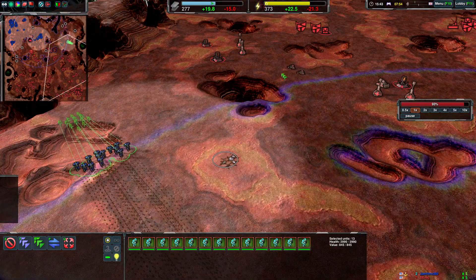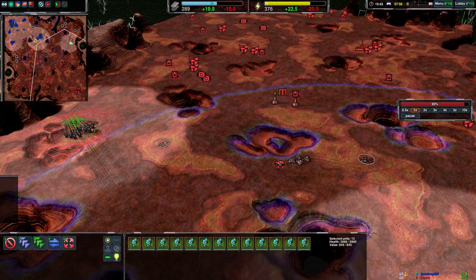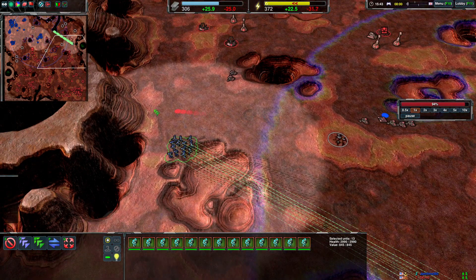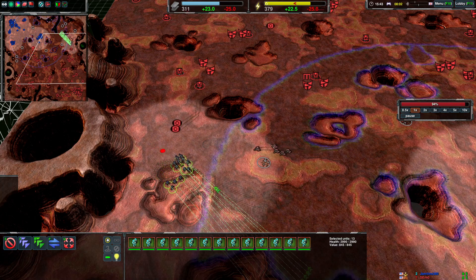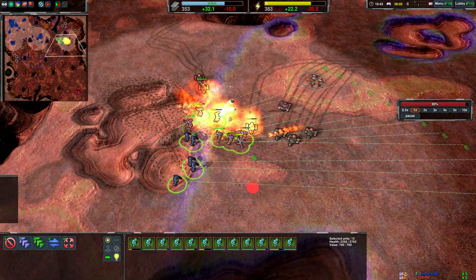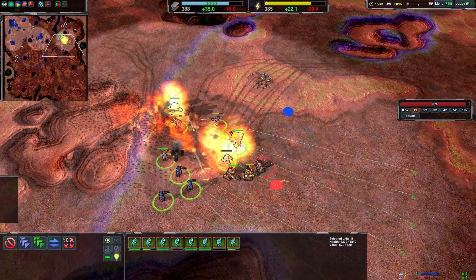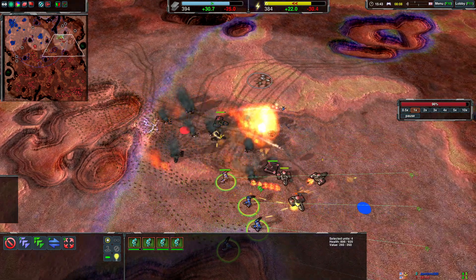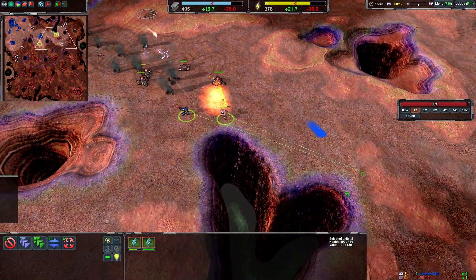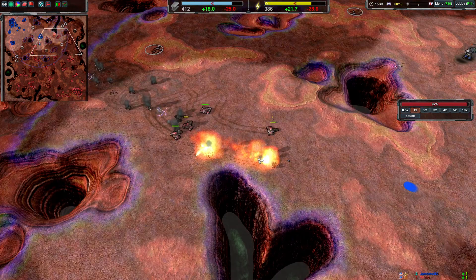Late game, when the enemy has a lot of Kodachis and Blitzes around, attacking with a few glaives — or even 13 glaives — is not likely to do much. You can see the area of effect just destroys everything. You kill one, two, three Kodachis and then your whole army is gone. You don't win fights that way against tanks when they have Kodachis and Blitzes out.